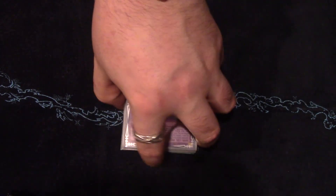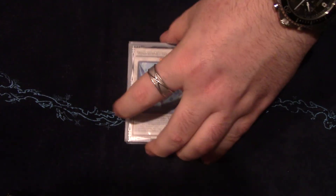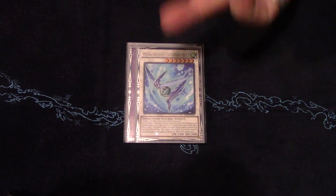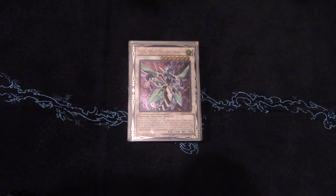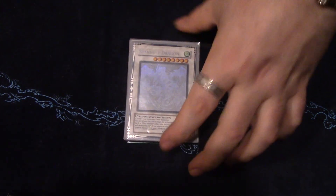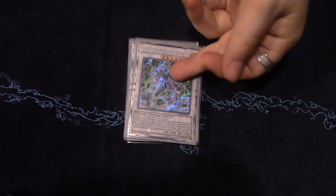For synchros, I play one Windwitch Winter Bell — I wasn't playing it before because of Ghost Ogre, but if your opponent has Ghost Ogre they're going to ogre the Glass Bell anyway, so I threw it in. One Clear Wing Synchro Dragon in case you get Maxx C'd — you can make this under Maxx C. One Crystal Wing Synchro Dragon for the combo, and one Stardust Dragon because it's a powerful level eight wind synchro. In the rare case you have Glass Bell and Aleister on the field, I also play Cipher Soldier and PSY-Framelord Omega — it does come up.